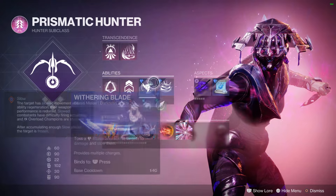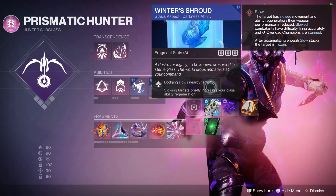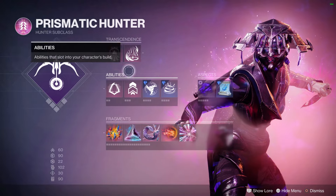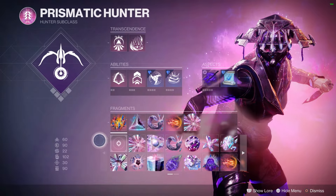You also want Winter Shroud because since we're on a Stasis-focused build, you're going to be slowing pretty much everything all the time, and you want to get your Gambler's Dodge as often as possible just so you can get your Withering Blade, which is the main thing of this build. Super-wise, you're going to be using Deadfall.